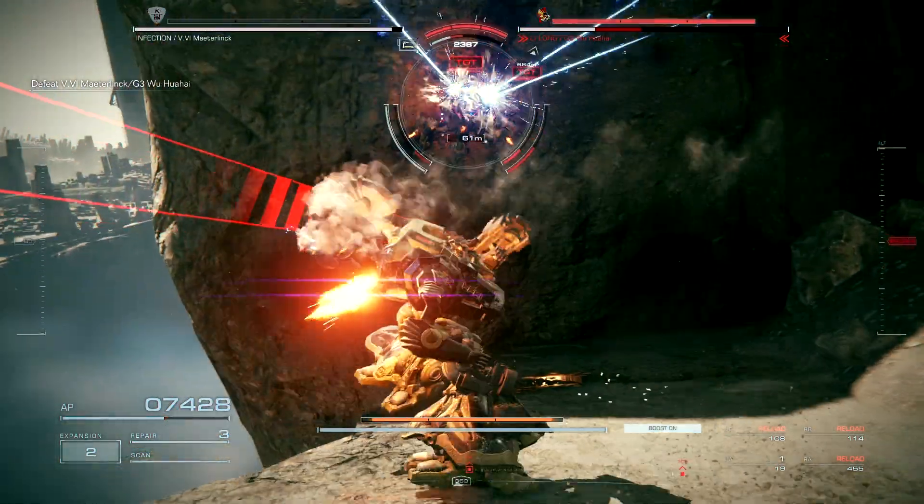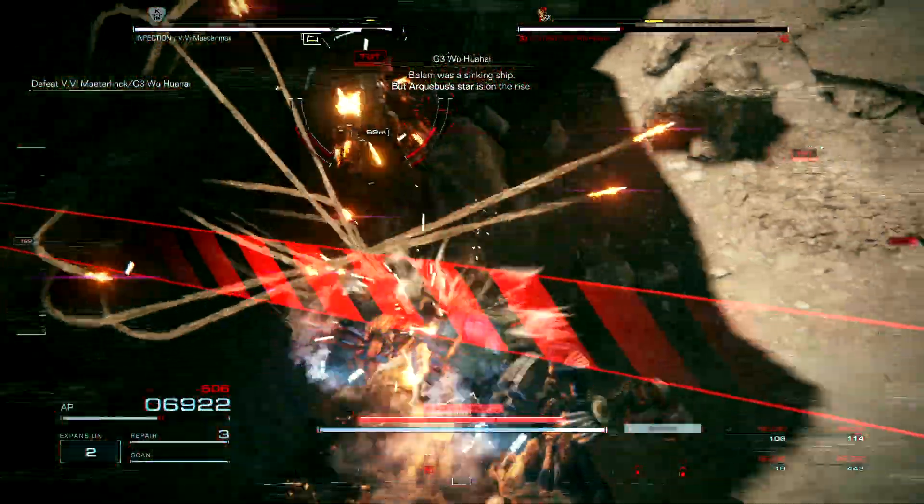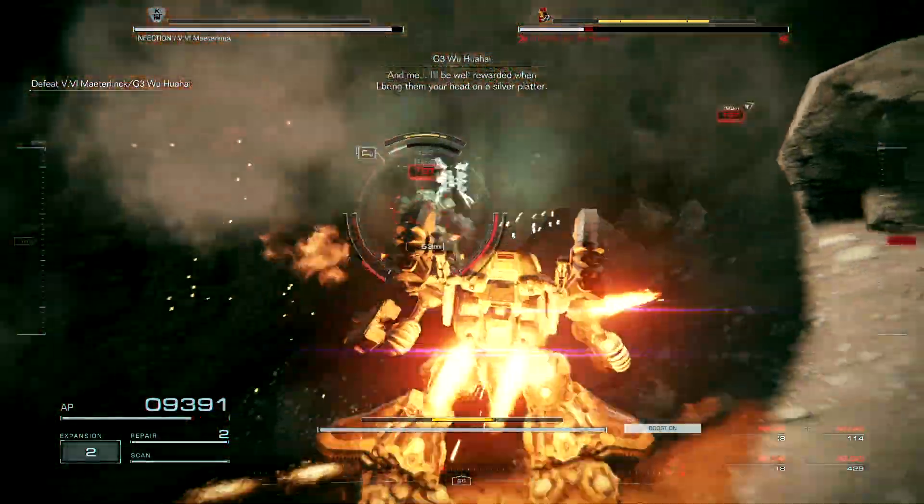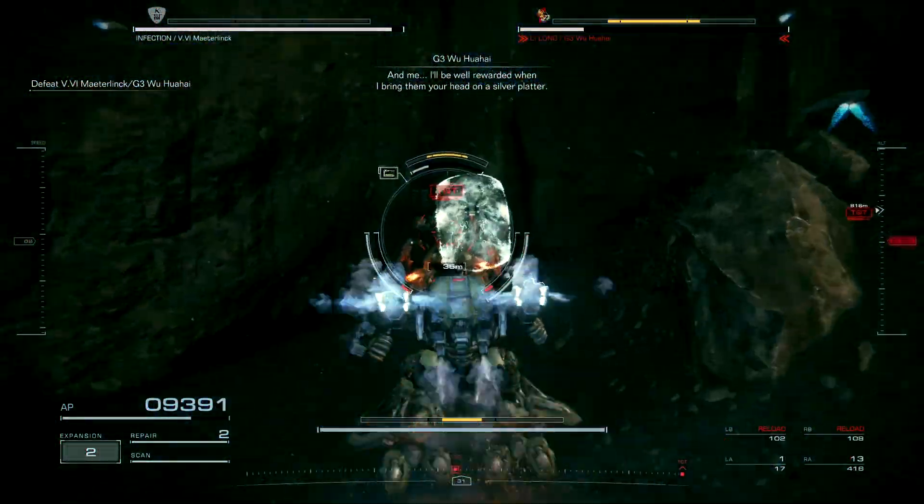Now we destroy any affiliation we had with the company and eliminate any enemy that gets in our way while exploring the city, which just happens to be two enemy ACs.